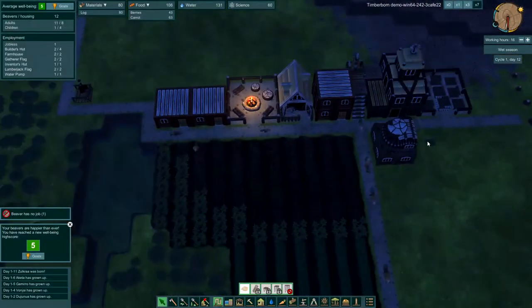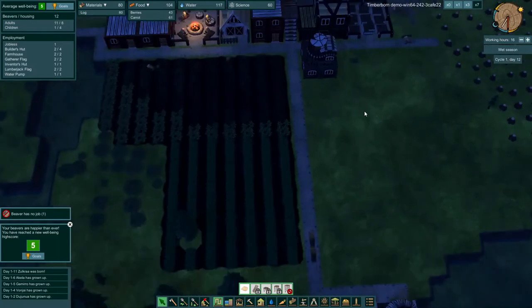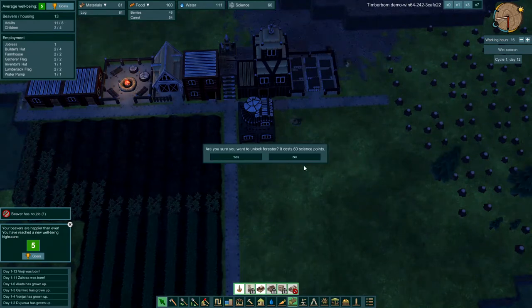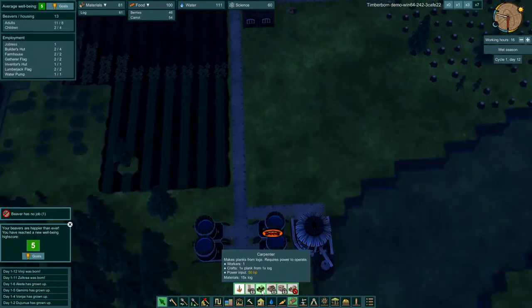122 food — that's good. We're still in the wet season, so plenty of water to go around for everyone. We do have 60 science, so let's come over here to woodworking. We're going to get the forester — but actually we need to get planks first, so we'll have to get the carpenter here soon.